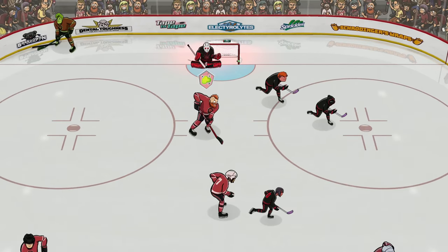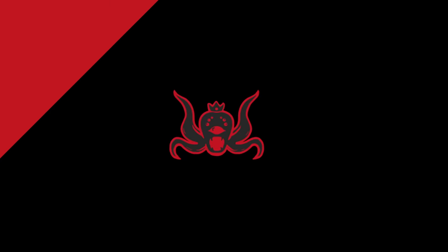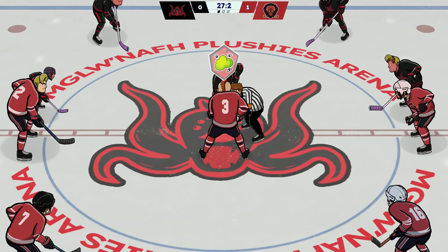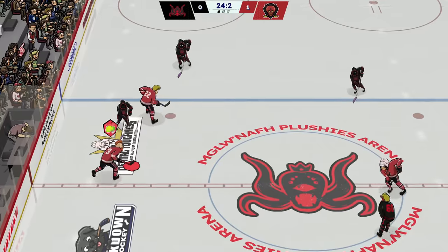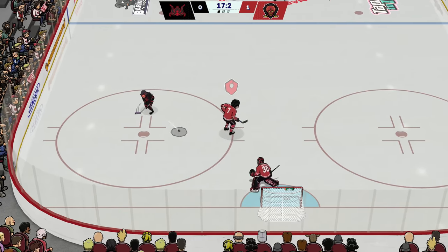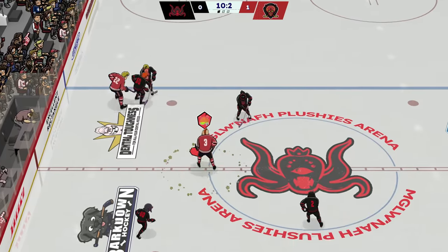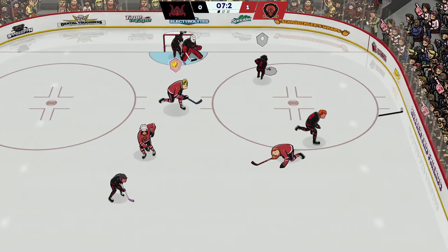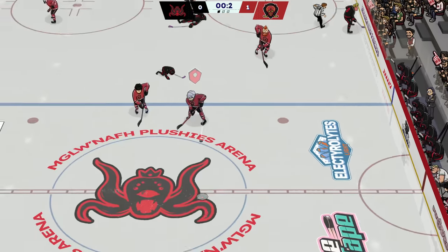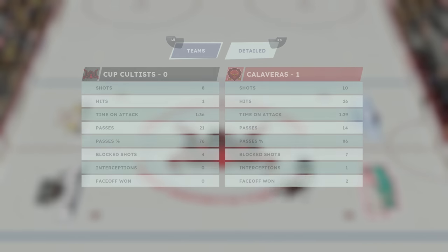Get over there, 22. Oh, baby. Dental toughness for all your dental needs. You leave this guy unfrozen for two seconds, it's going in the net, okay? Oh my God, the throw. You never know — that could have went in. Okay, we're up 1-0 against the cup cultists.